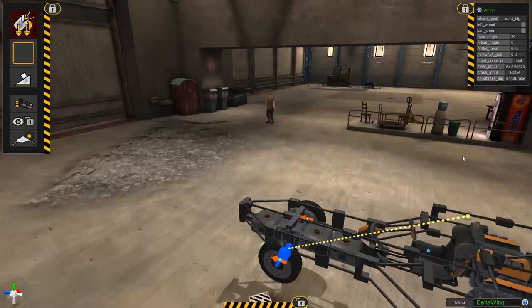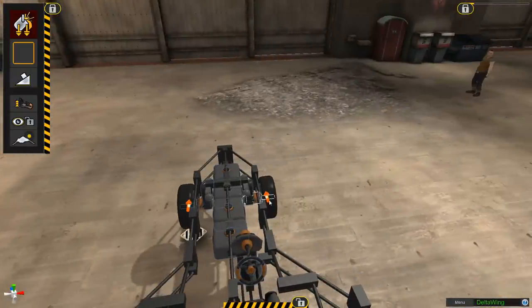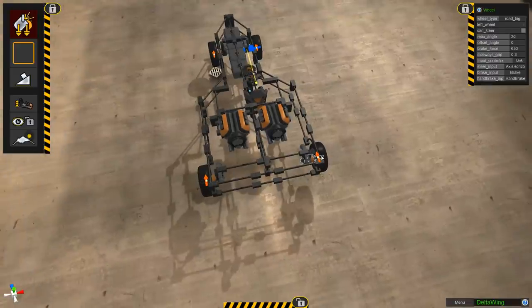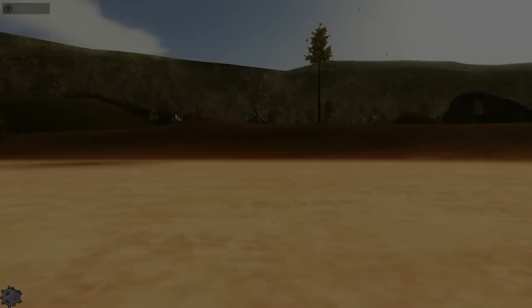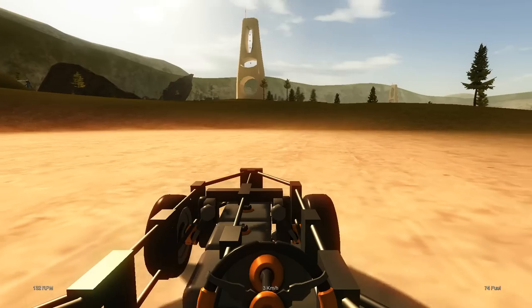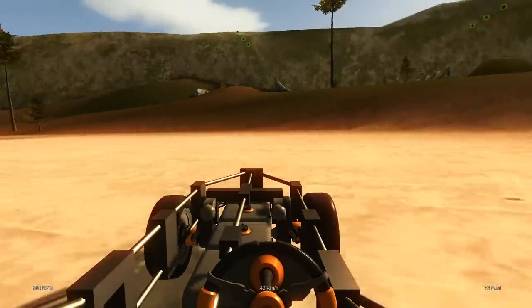I toyed around with the braking grip for a little while. I haven't quite found the magic number — I put it down to about 650 for the fronts. Just turning the braking down a little bit — it's the front that's the real problem. The wheels get a little bit wibbly and wobbly when we jump on the brakes. So we changed that up, and we should now have better braking performance and not fall over quite as much going around corners.